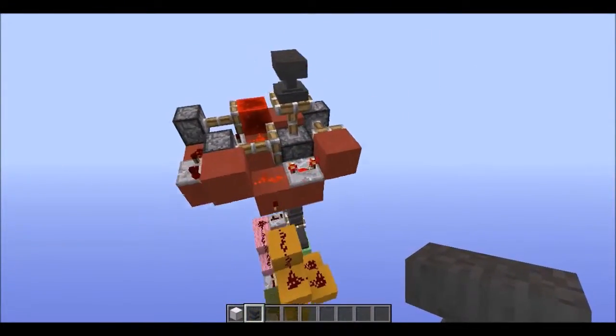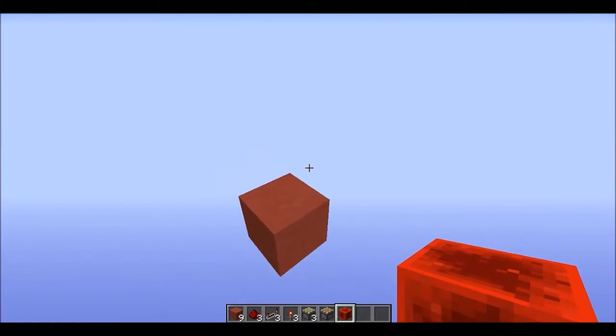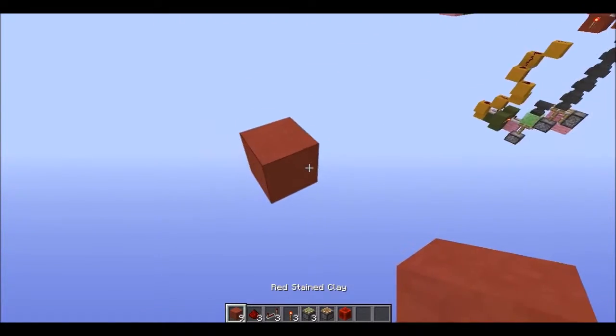Let's crack straight on with how to build this. I've broken this build down into four sections — as you can see they are color-coded right here. We're going to start with the first one, which is the red section, and to build it you're going to need exactly what I have in my inventory, maybe some extra blocks.